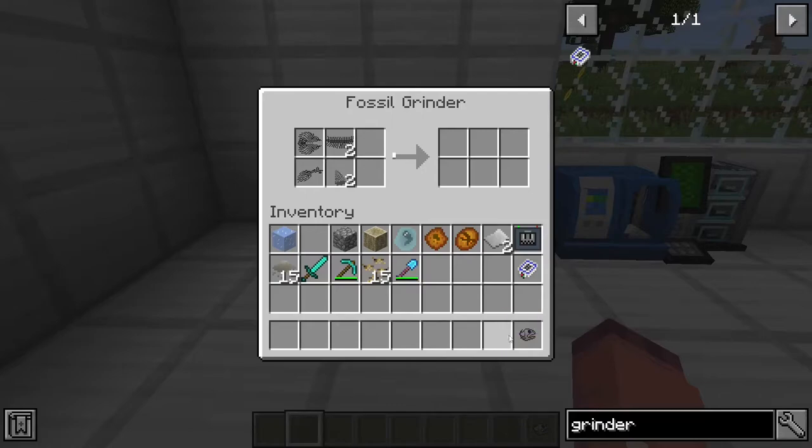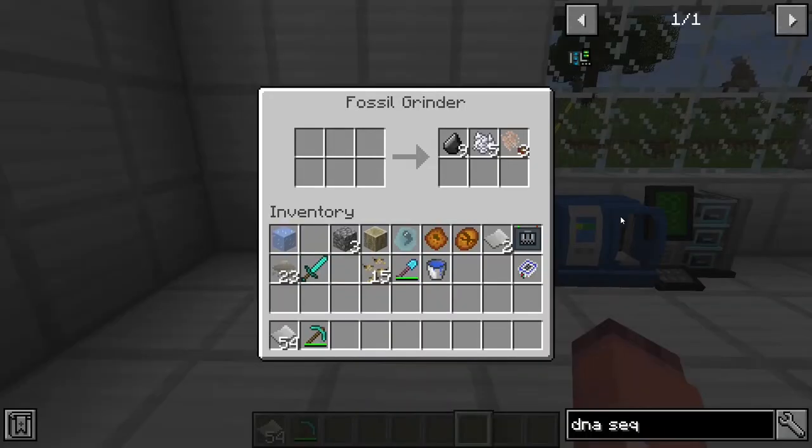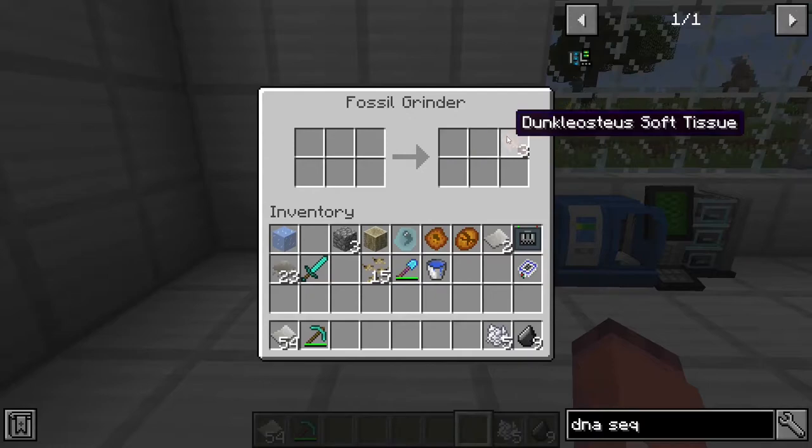You can then put them in here, and they will either give you tissue samples, or they will fail and give you flint and bone meal. Once you put your fossils through the fossil grinder, you can grab what's left, and if you have any soft tissues, you can move over to the next step.